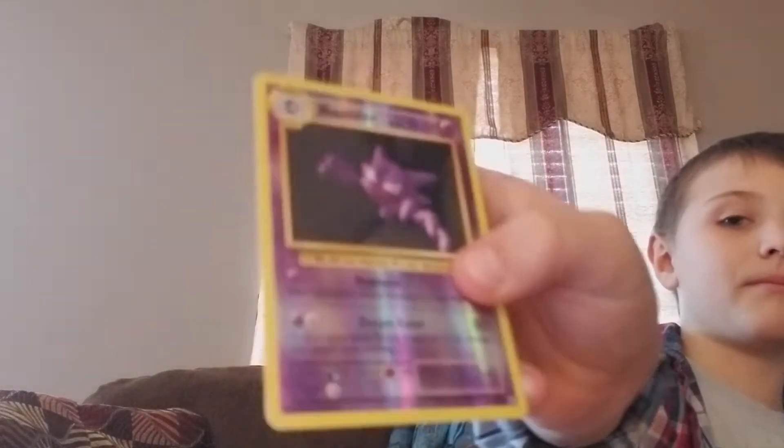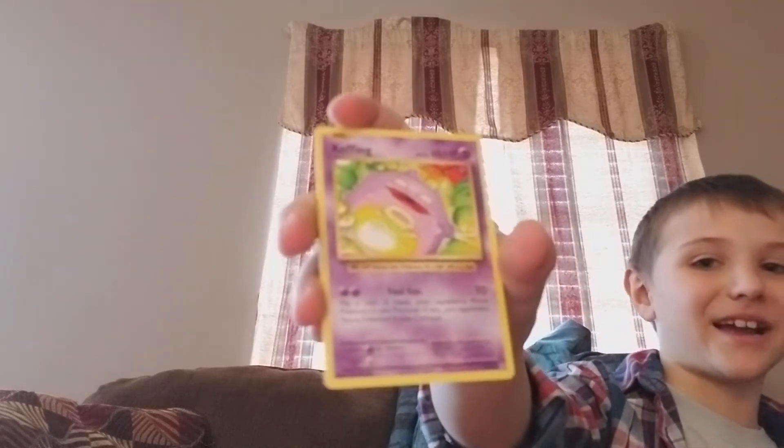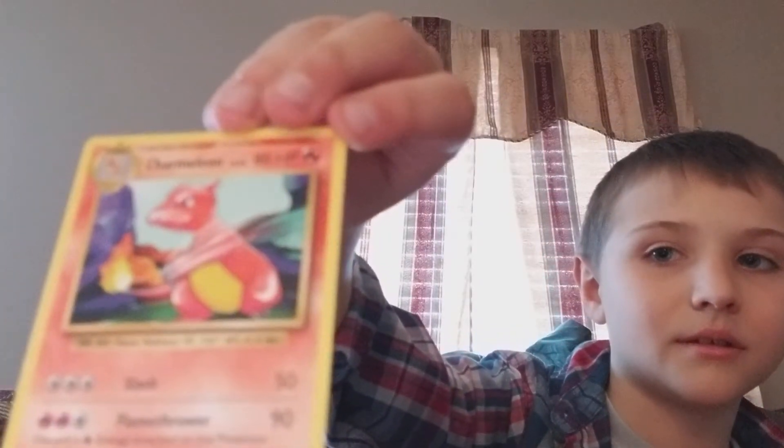Then a reverse holo. And then a rare Starmie. Caterpie. Koffing — I got a nice Koffing. Kakuna. Caterpie. Charmeleon. And that was the last for that Evolutions pack.